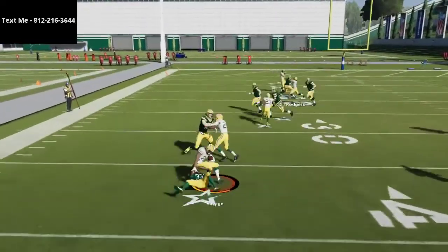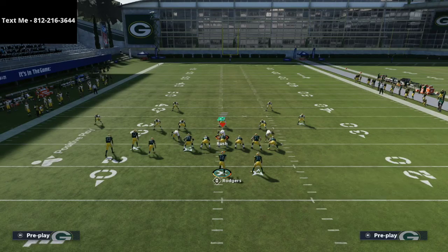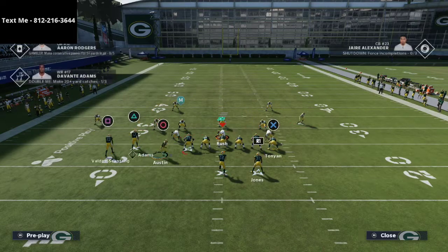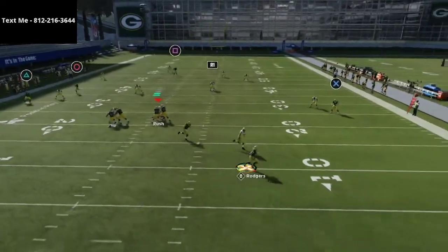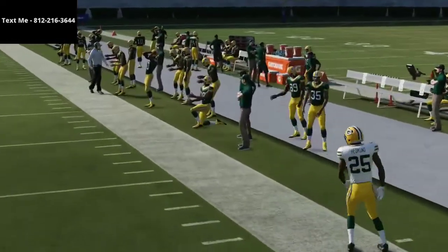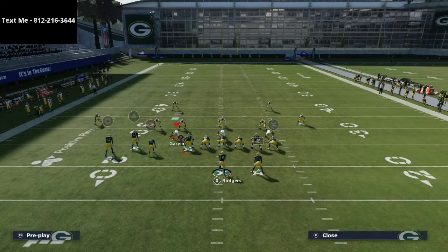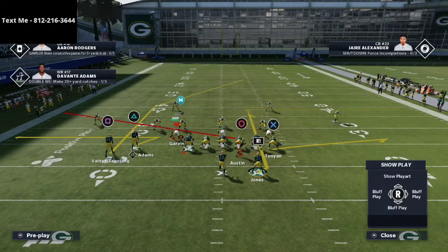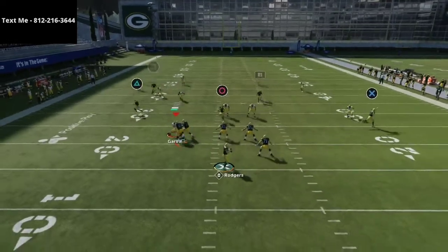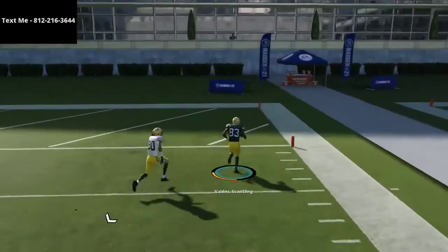If you want to get the full offense from the Bunch Tied in, it's available in the description for just $15. In my opinion it is the best offense in the game — it gives you the ability to do everything you need offensively. This offense has beaters for every coverage they could run. As you can see, that safety is just held right over the top — one-play touchdown against Cover Four.